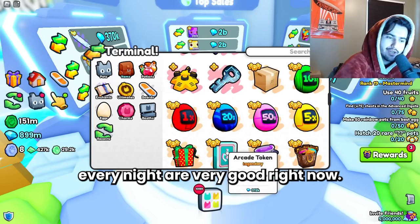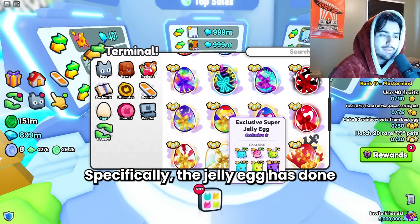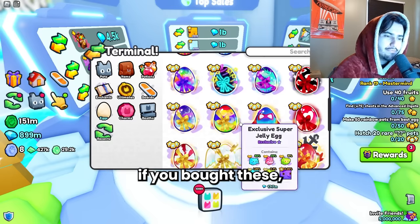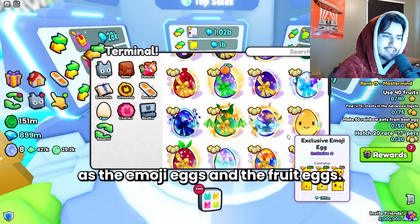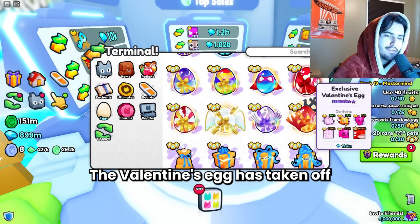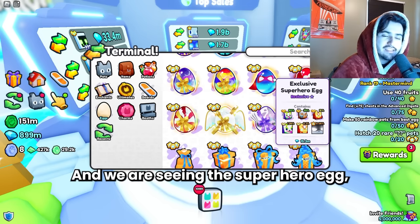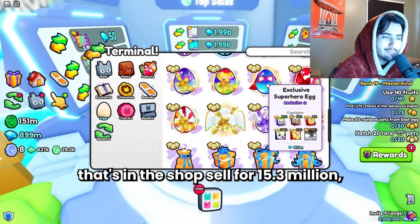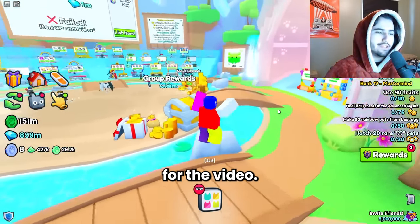In terms of exclusive eggs, a lot of these have gone up as well. Specifically the jelly egg has done really well - so in my last video before the update, if you bought these it would have been a good investment. These are now the same price as the emoji eggs and the fruit eggs. The valentine's egg has taken off a little bit faster though - it's about 2 million more than those other eggs. And the superhero egg, which is currently the exclusive egg in the shop, is selling for 15.3 million, which is pretty wild.